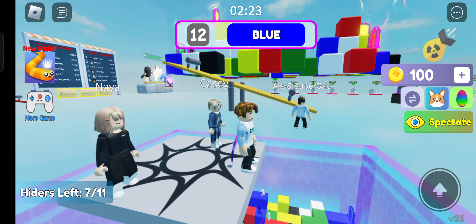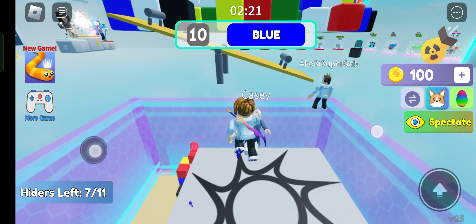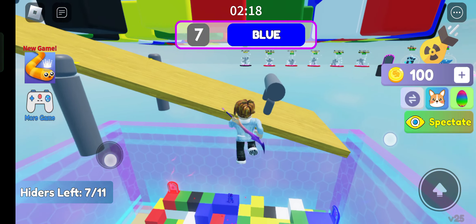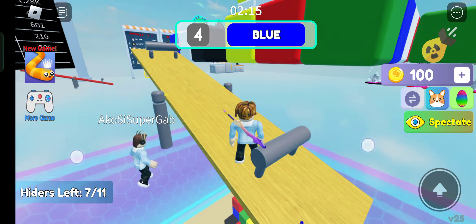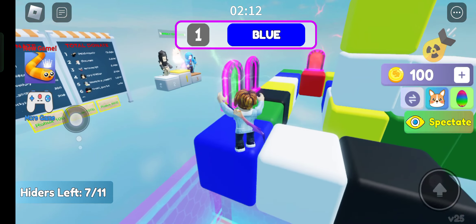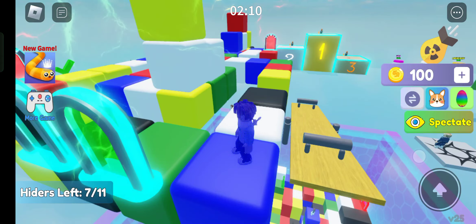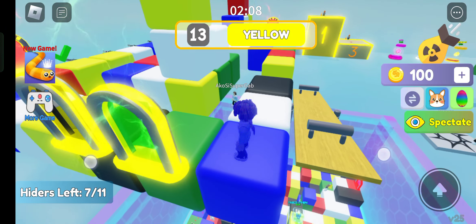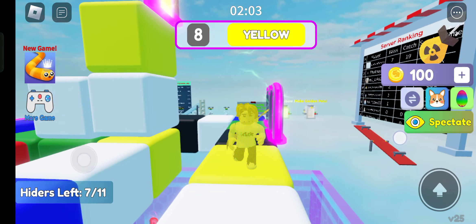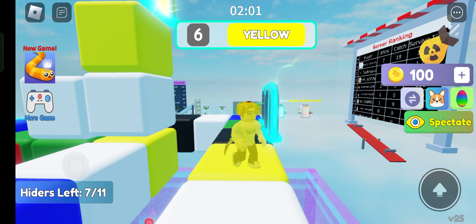Hey guys, welcome back to my channel. In this video I am going to show you all the working codes of this new game. This game is Color Hide and Seek — you have to hide, like hiding to the blue so you can survive. That's how you play this game. I'm here to show you the codes.